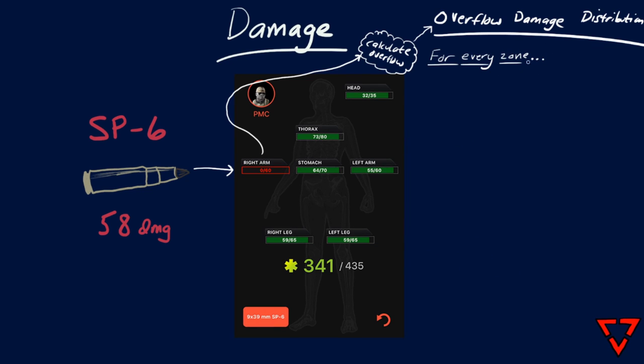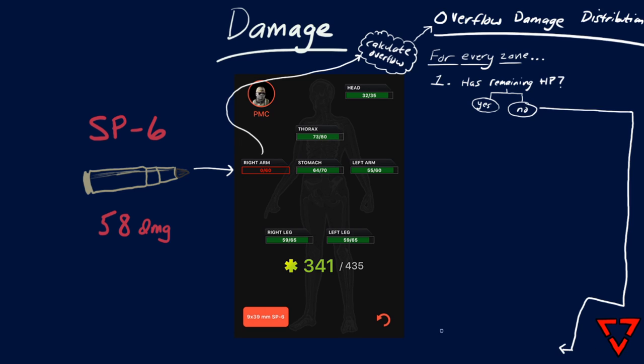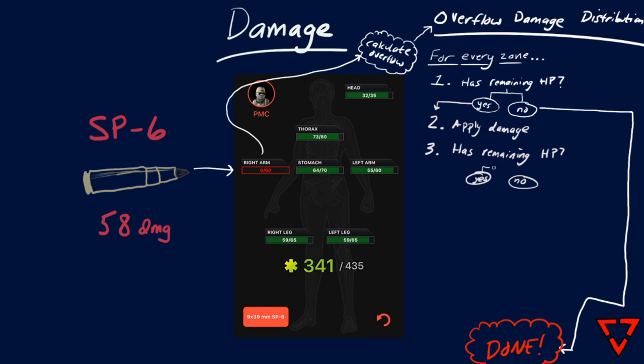After this process happens, we check again to see if the thorax or the head have been reduced down to zero as a result of this overflow damage, and if so, you're dead. I want to mention that while damage bringing your head or thorax to zero will kill you instantly, if you have a bleed and the bleeding reduces your head or thorax to zero, you will not die. So this is how it's possible to have a blacked out chest or head and still be alive, which a lot of us see from time to time and sometimes think is a bug.